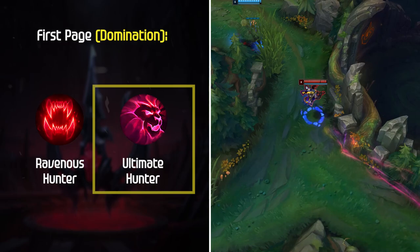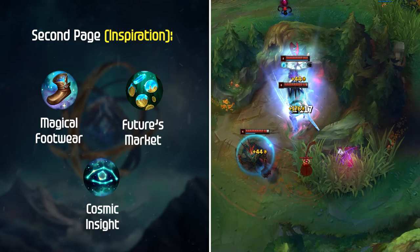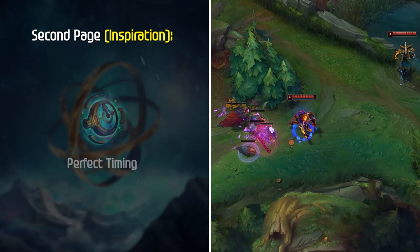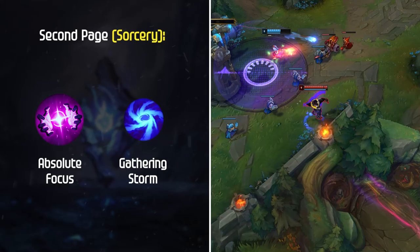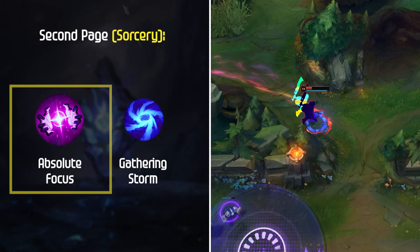Now for secondaries, the most common option is Inspiration. Magical Footwear, Future's Market, and Cosmic Insight are the main choices that fit Ekko's playstyle. You can also take Perfect Timing for a free Stopwatch into a team full of assassins, which also speeds up your Zhonya's build path. The other secondary option I use a lot is Sorcery — Absolute Focus and Gathering Storm is the full scaling offensive setup which maximizes the damage you do in the late game. Absolute Focus also improves your clear speed with Ravenous Hunter since you'll be above 70% HP most of the time.